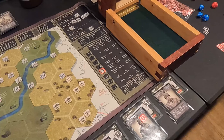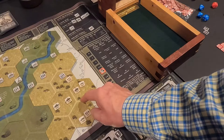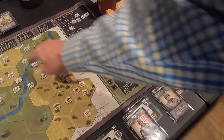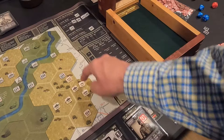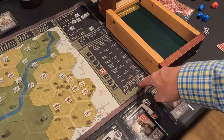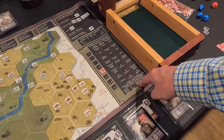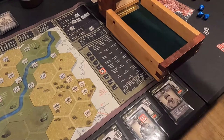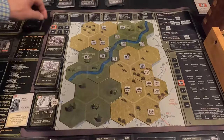My half-track moves but can't fire through trees in that direction, so it fires at the nearby rifle team instead. Needs six or higher, moved which is minus two — so six or higher minus two. Rolls an eight and a two — one hit on that rifle company; they need five or less to survive and roll a one — survived. That's the end of turn one, now we go to turn two.